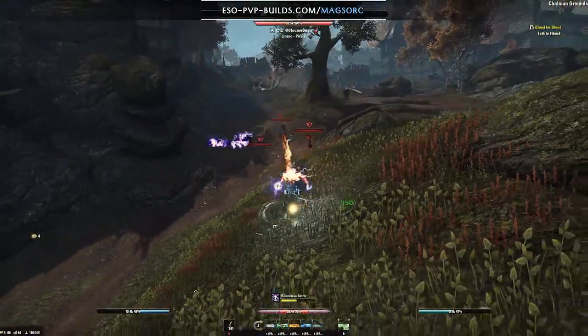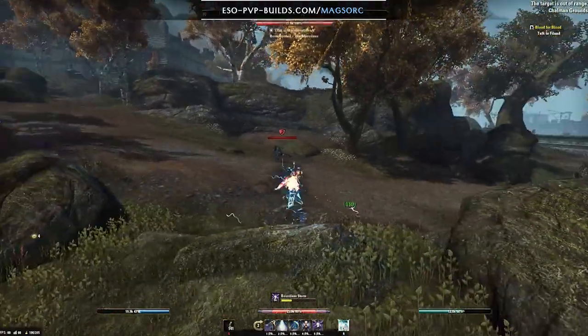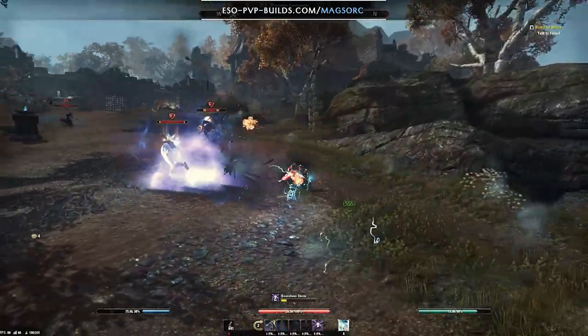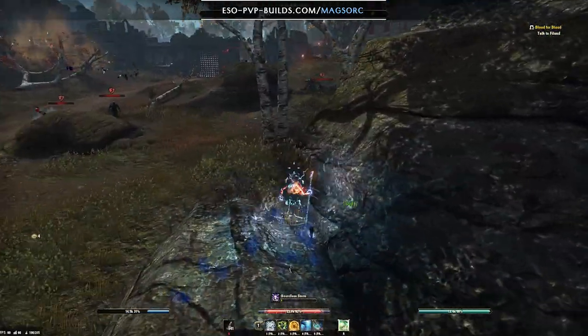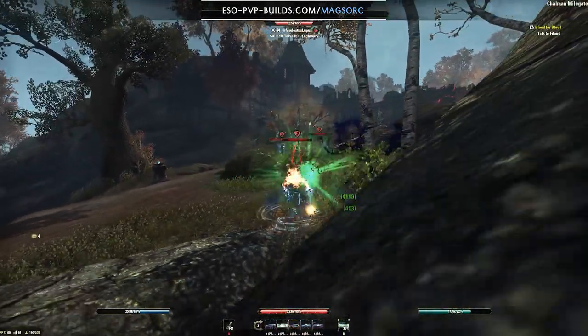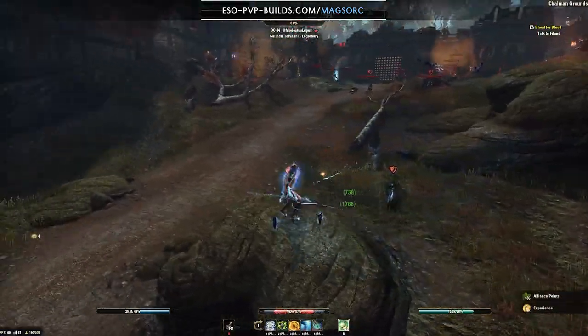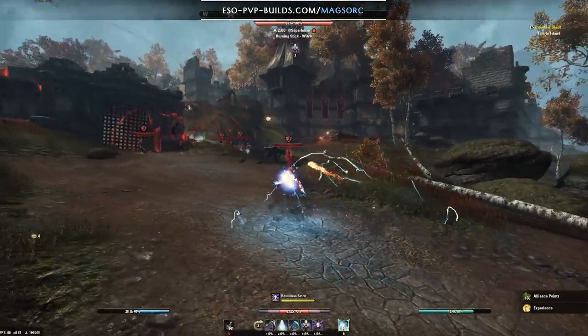This video is going to be a mix of the developments, or lack thereof, and my thoughts about Mashstroke, combined with the builds I tried and that I think are relatively the best for Magicka Sorcerer this patch. The problems this class deals with are the same as before. To give a quick recap, to run a Magicka Sorcerer you have two main options: shield and no-shield builds.